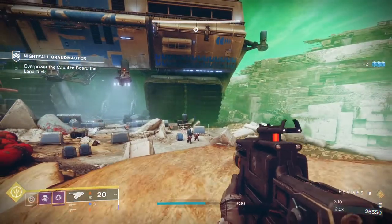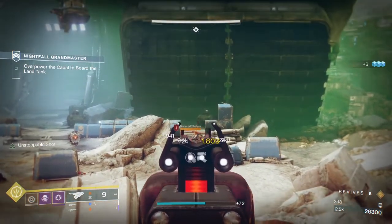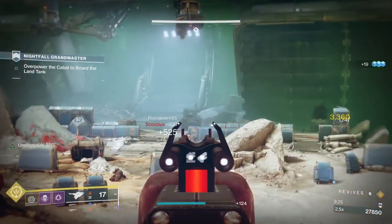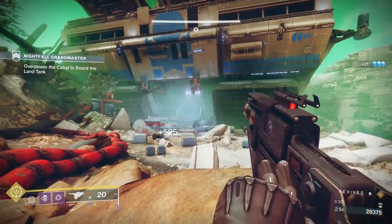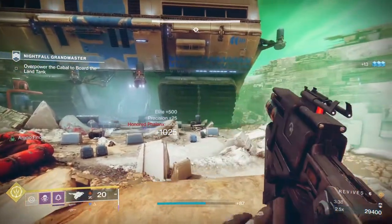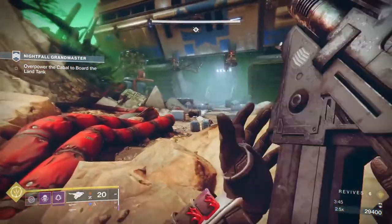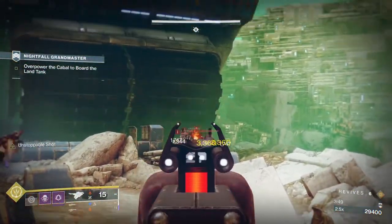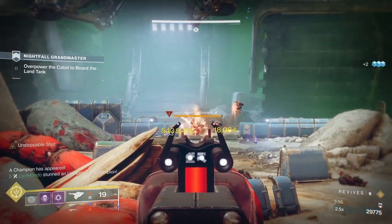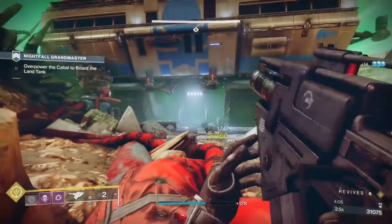For exotic armor there are three options: Omnioculus, Sixth Coyote, or Graviton Forfeit. I was going to use Graviton Forfeit because it increases your melee recharge when you're invisible - you use the ground slam to go invisible. The other cool thing about Graviton Forfeit is it gives you 100 Recovery while invisible, which is nothing to be sniffed at.